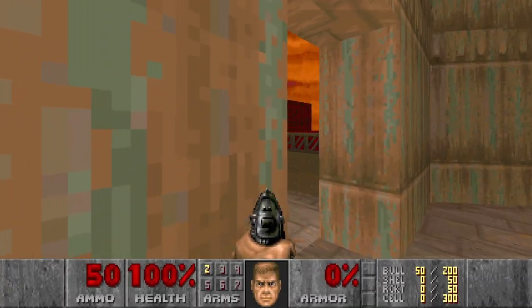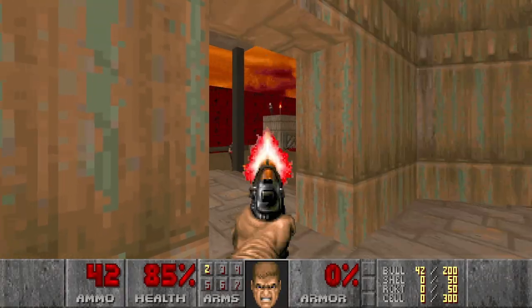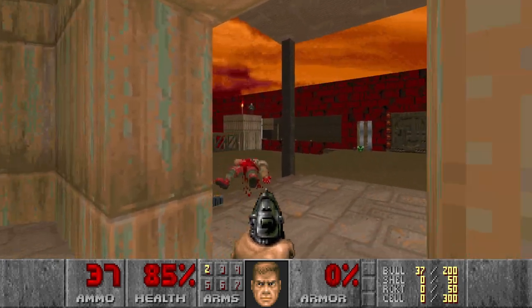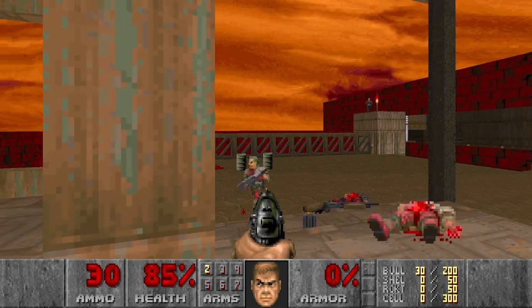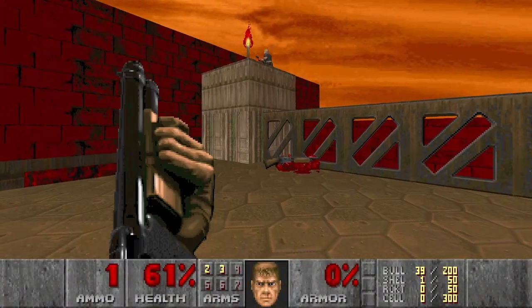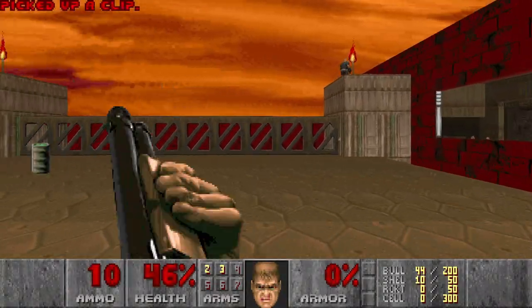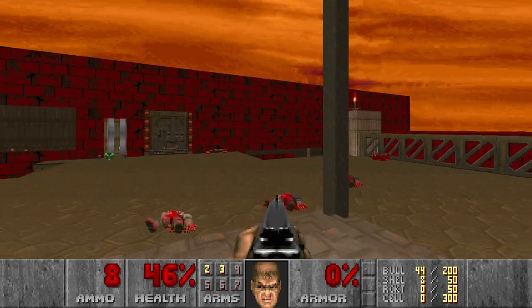Attempt number 1. First I want to hide in this corner to avoid being sniped by these shotgunners. Then I want to get some weapons, like the shotgun. Nice. Then we can snipe all the snipers in this room. Get some ammo. And if you take some damage, that's fine, because you can also grab the Berserk here.